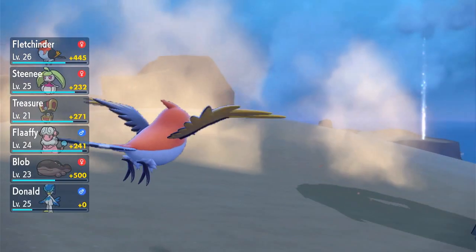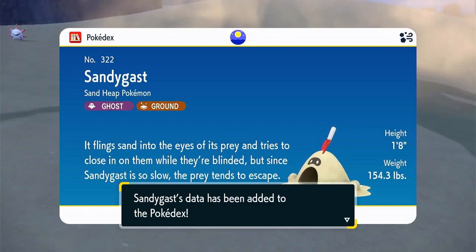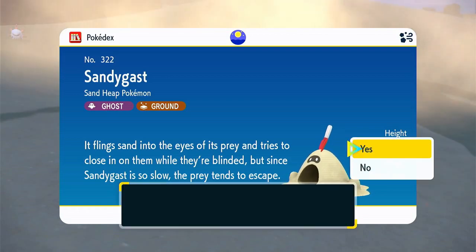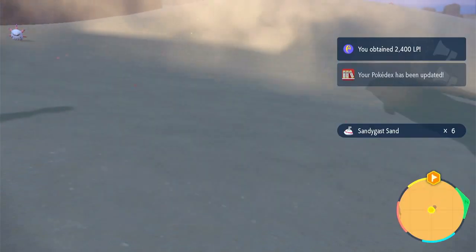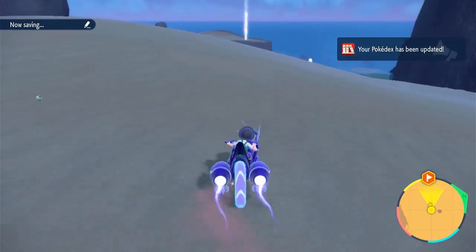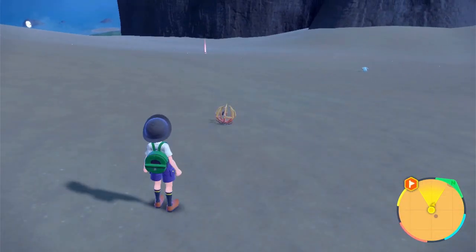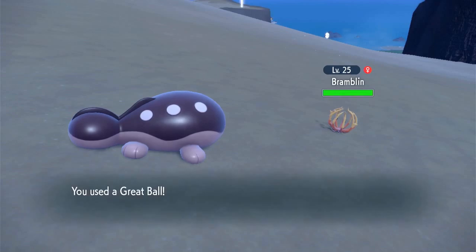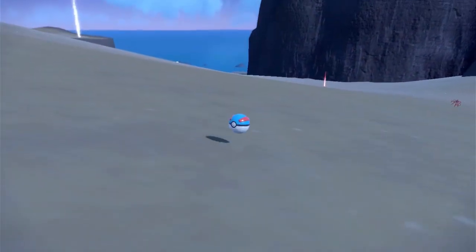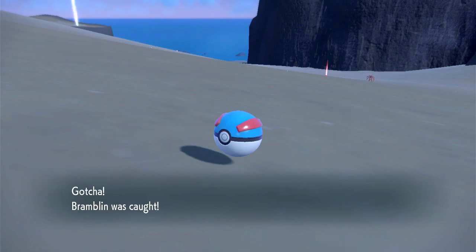Got even more XP — these are pretty high-leveled Pokemon so I'm getting a lot from them. Sandygast: 'It flings sand into the eyes of its prey and tries to close in on them while they're blinded, but since Sandygast is so slow, the prey tends to escape.' Oh, that's kind of sad. Well, respect the effort — they're still trying hard. There's that Bramblin again! It's hard to tell which side is which. Bramblin, let's just go for the Great Ball and see if I can catch it — it did! They're pretty easy to catch. I'm predicting they're a Ghost and Grass type.